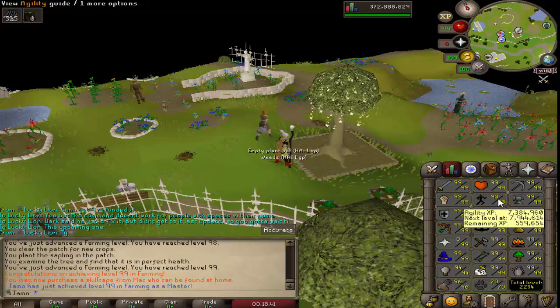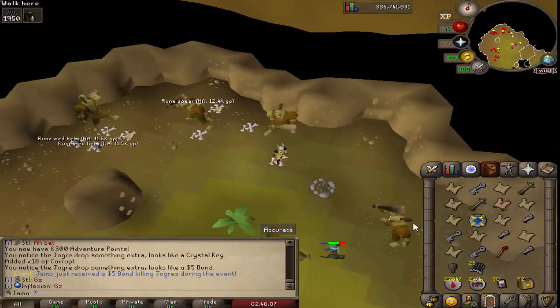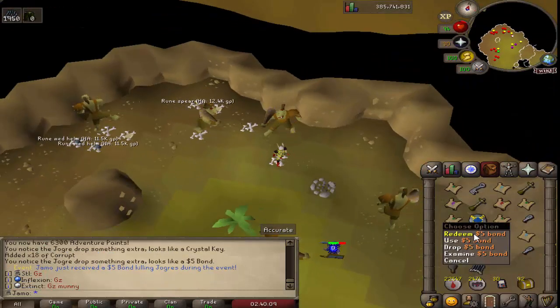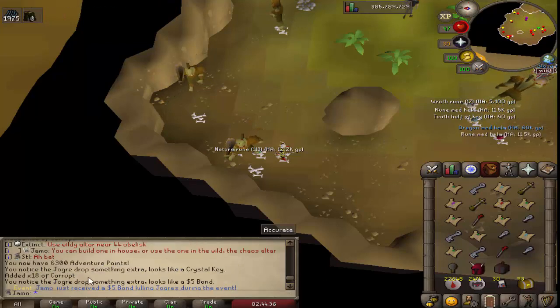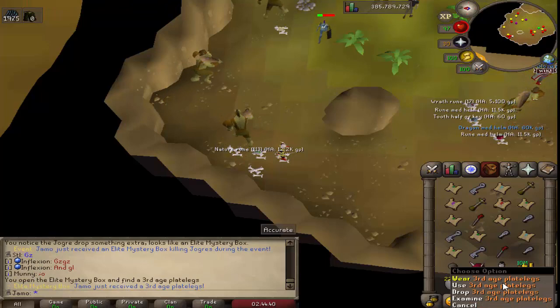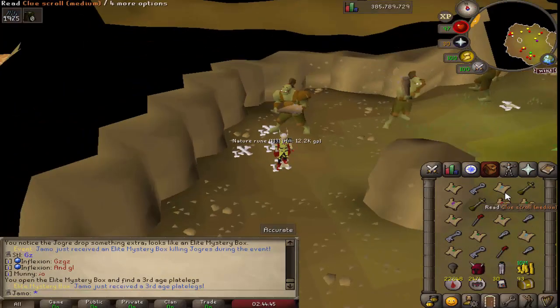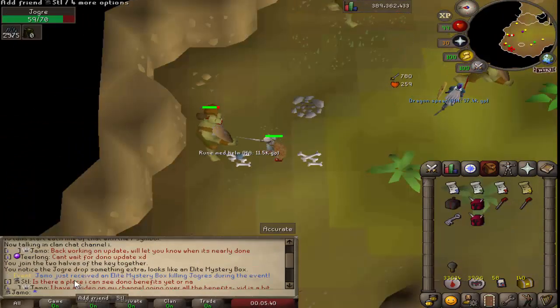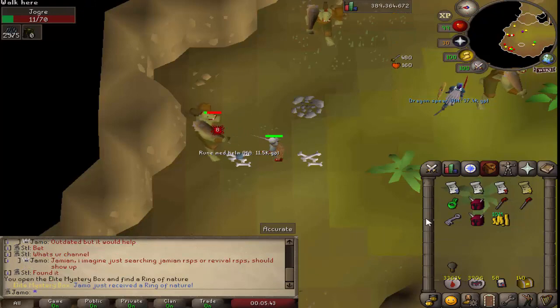There is another 99 down - 99 farming! What do we have left? Four. I always forget about agility hiding up there. We did get smithing though. Oh, I got a five dollar bond. We just got an elite mystery box not too long after that bond - that's pretty nice. That is definitely the best piece you can get - I'm very happy with that. And we just got another elite mystery box. Ring of nature!